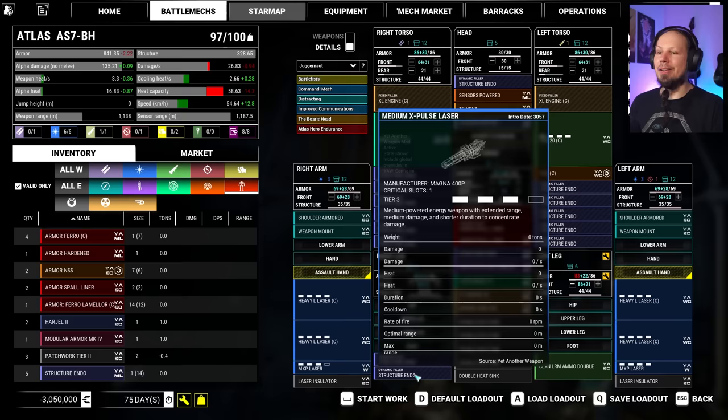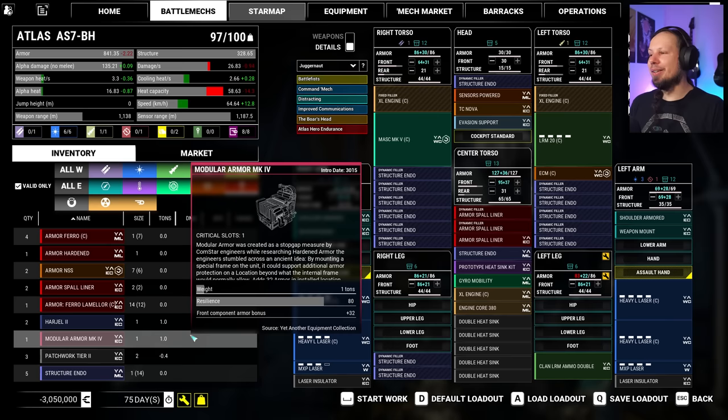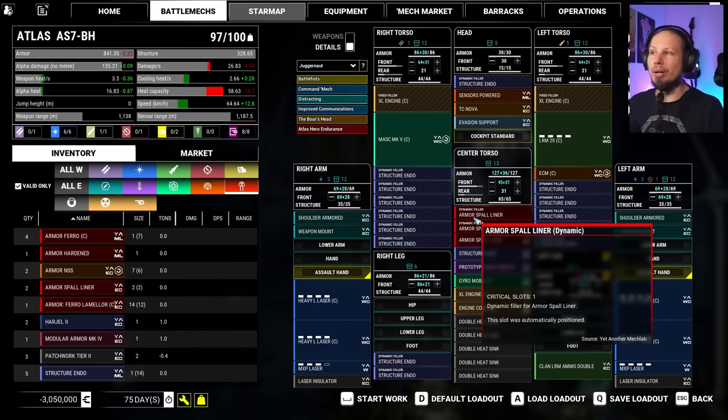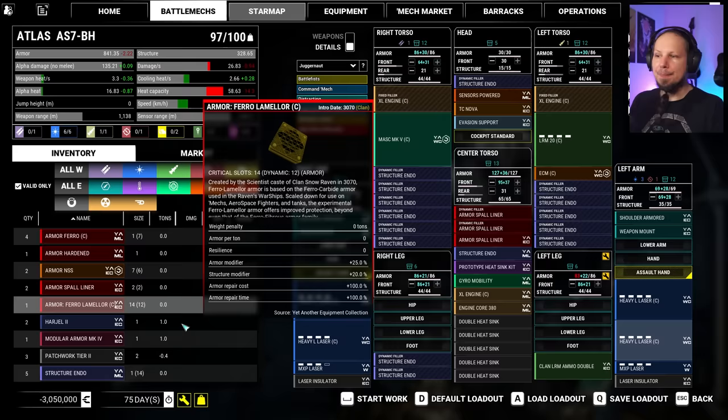So now we are at 97 again. It doesn't feel great. I know I only have regular inner sphere Endo. If I had the clan version of it, I would have seven extra slots to work with. So my goal right now is to find it, build it into the mech, and then we can do some more shenanigans. If our cockpit is not a thing I want, I think this is fine.